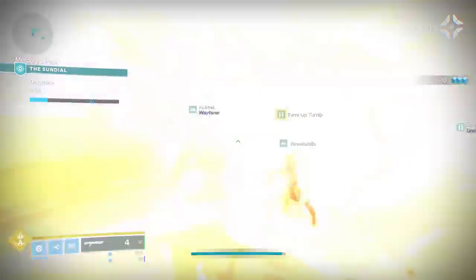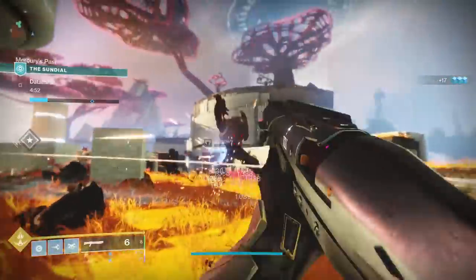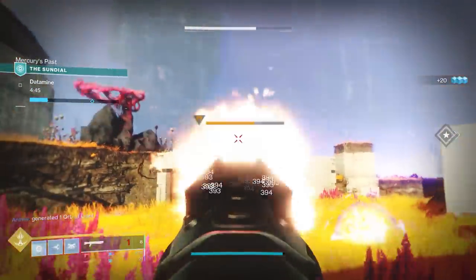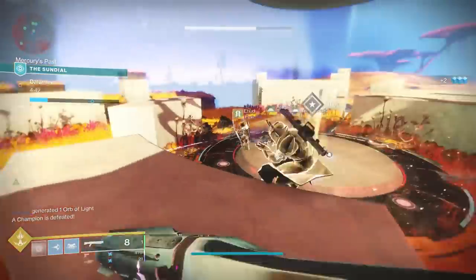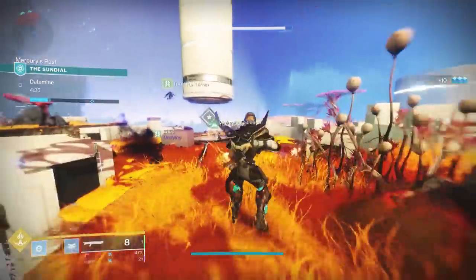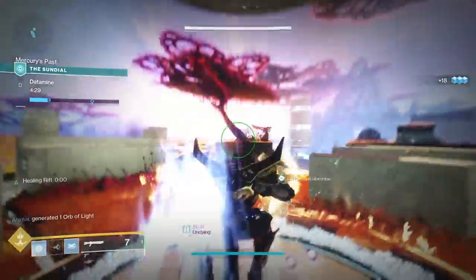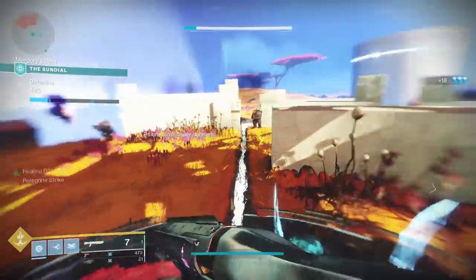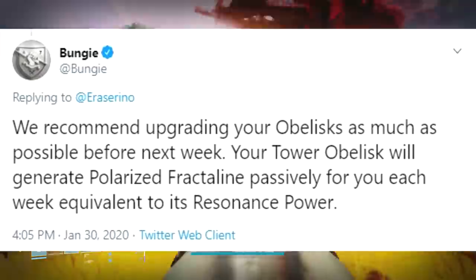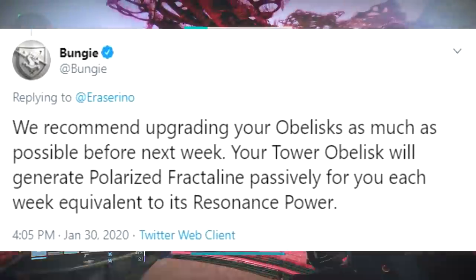First things first — if you're watching this video, stop what you're doing. This is super important. You want to deposit all of your Fractaline right now. You don't actually want to save it up for the Empyrean Foundation. A lot of people are sitting on 5,000 Fractaline and want to deposit it all when the event begins so they can instantly get an emblem. But you want to deposit it now and invest it in ranking up all of your different obelisks. This is specifically recommended by Bungie themselves — there's a tweet where they say exactly that.